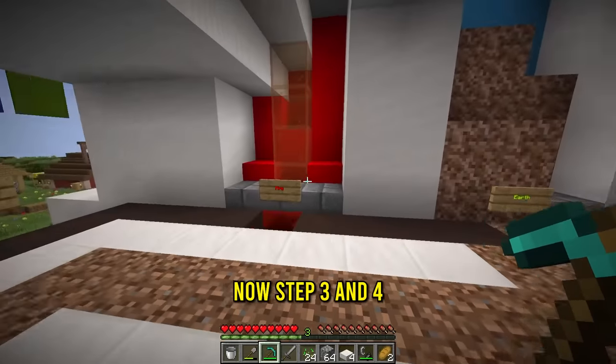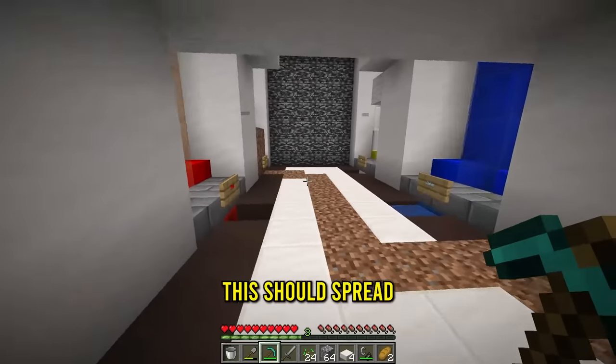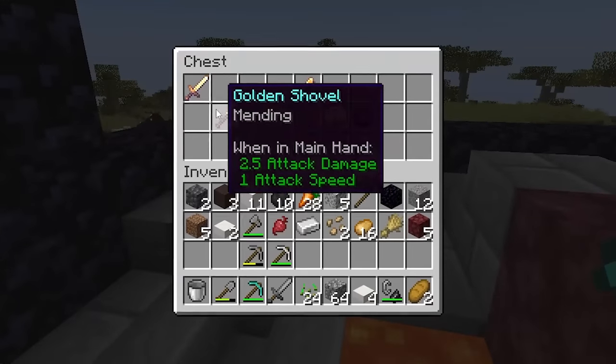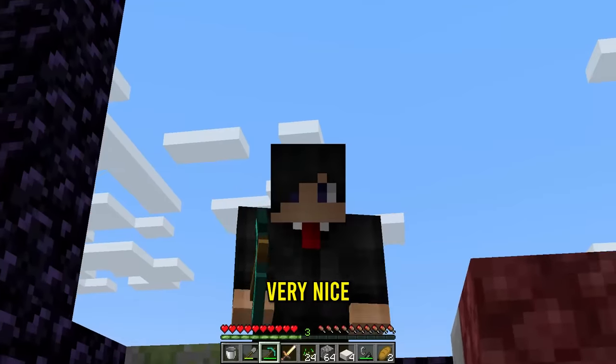Step one and two done. Now step three and four, which is fire and then earth. I guess we'll get one netherrack. This should spread all the way over there. Where is an abandoned portal? Oh, here we go. One abandoned portal. Let me grab some netherrack. And inside the chest - oh my gosh, fire spec too! And a fire charge. Very nice. Now let's go back.